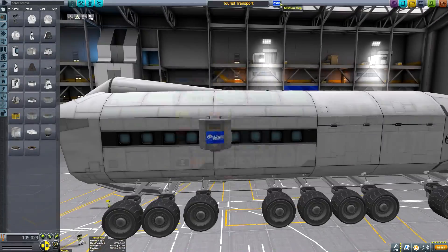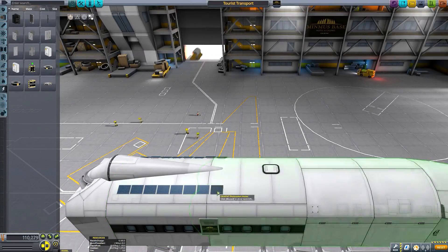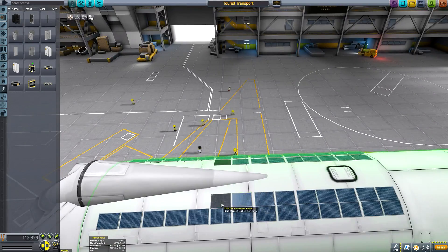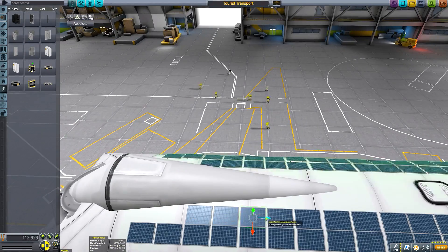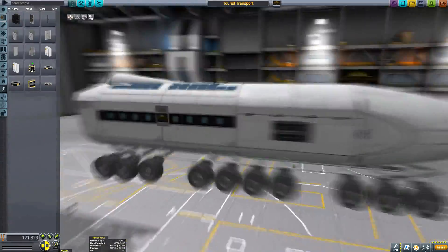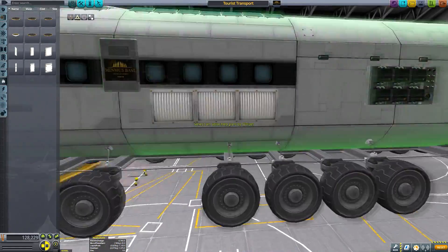Thirdly, we can use this as a means to transport Kerbals to the sites of interest around Minmus. And fourthly, and perhaps most importantly, tourist-type Kerbals literally cannot EVA in this game, so the only way to move them into the base is to have them transfer between crew modules via docking ports, which is why this bus is designed to directly dock with the SSTO via the aircraft's anterior docking port.